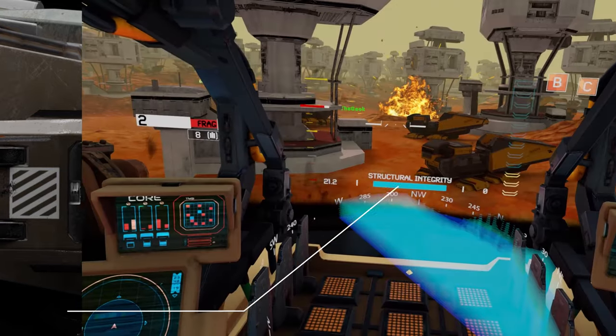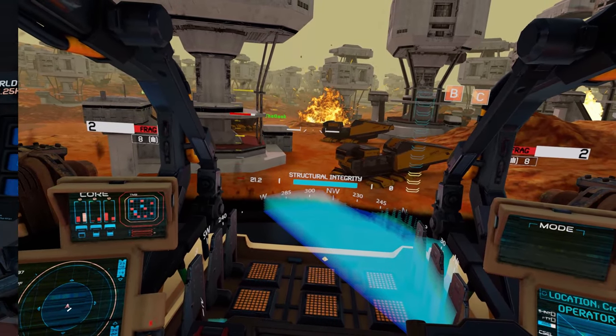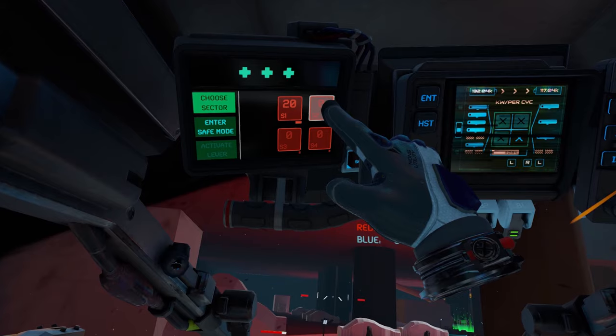Hi Iron Rebellion pilots, this is Waffles, bringing you a progress log video for Iron Rebellion version 0.9290. Whether you've been naughty or nice, the devs have dropped a holiday update for you that is sure to keep your trigger fingers happy. New major weapons and tools, finalized artwork in one of the oldest maps, and a bunch of stocking stuffer features for pilots both new and old. Let's see what kind of toys Santa brought you.